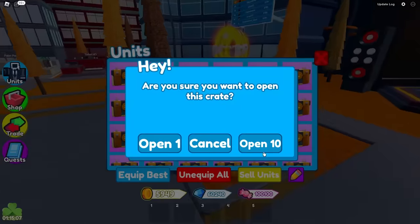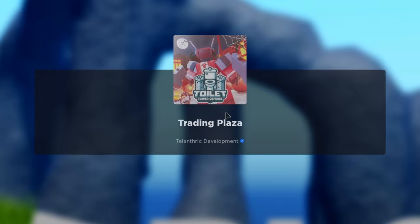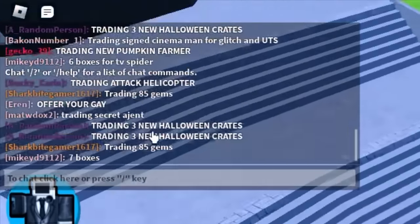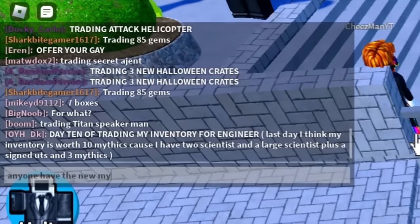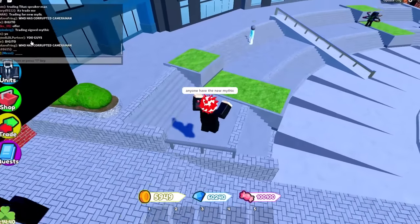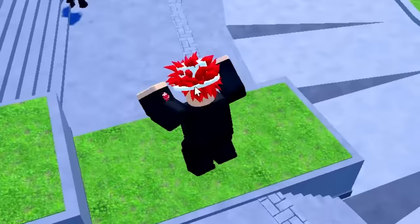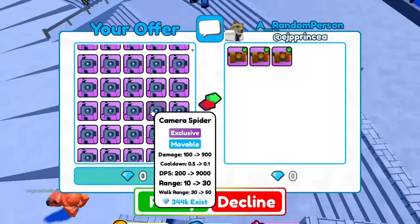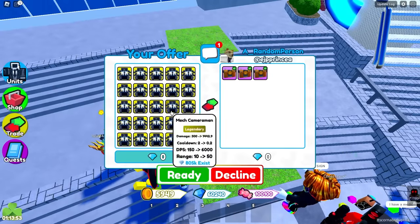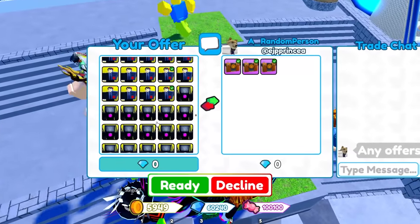Let's go to the trading plaza because hopefully I can find someone with the brand new mythic. Oh, we got the legendary! We got two — two sinister cameramen. Let's go to the trading plaza. So we got two of the brand new legendaries; hopefully we can get a mythic. Someone's trading three new Halloween crates. I'm going to ask anyone if they have the new mythic. Let's open up some more scary crates — oh, we got another legendary! Someone's asking if they have the corrupted cameraman. That's the mythic!